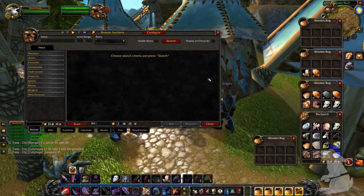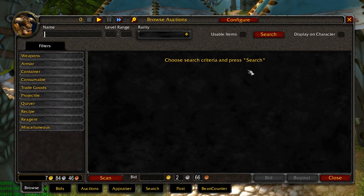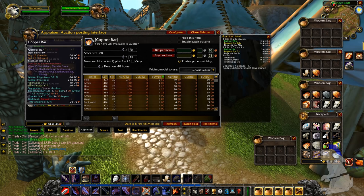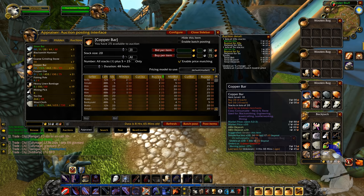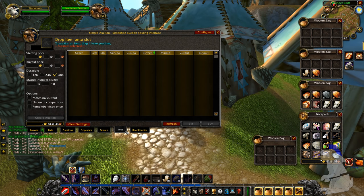The first thing you want to do is download an add-on called Auctioneer for WoW Classic. This will change the interface of the Auction House. You'll have a scan button and you'll have the appraiser. The appraiser will tell you all about your item and how much it's worth. You've also got your search filters, which are incredibly powerful, and your post tab.